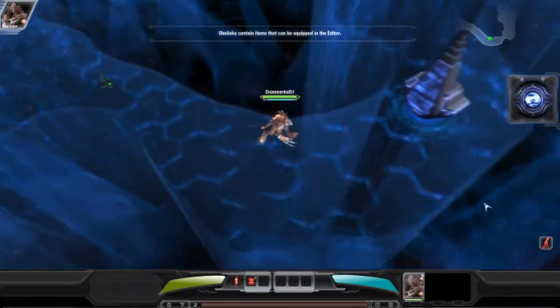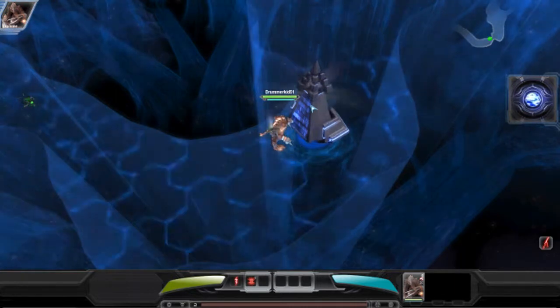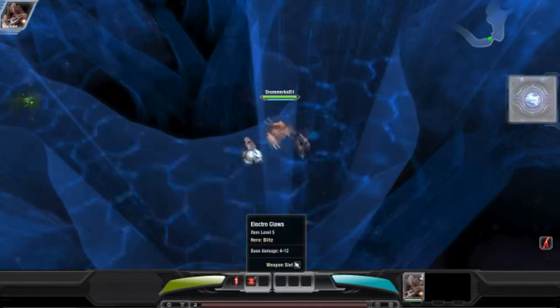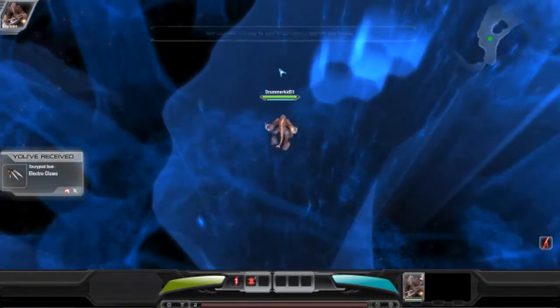Obelisks are progenitor archives. Items found within allow for the creation of gear on board your ship. Item acquired — this may be used in the editor to upgrade your heroes.